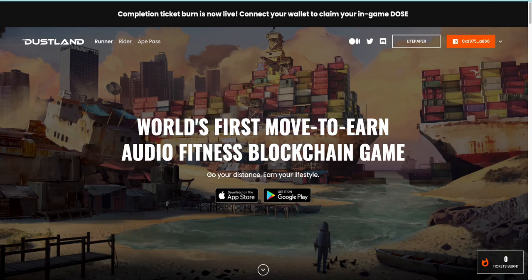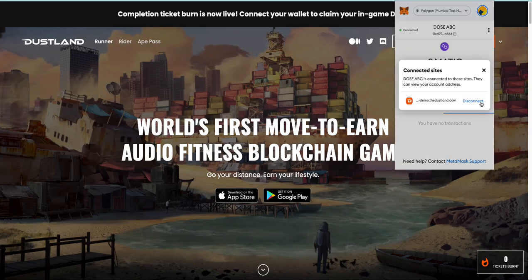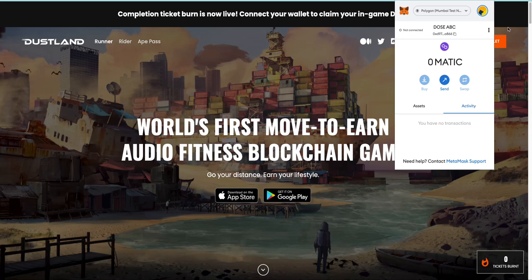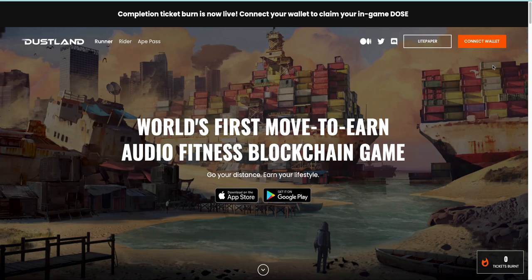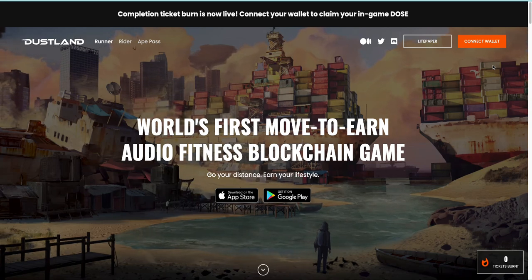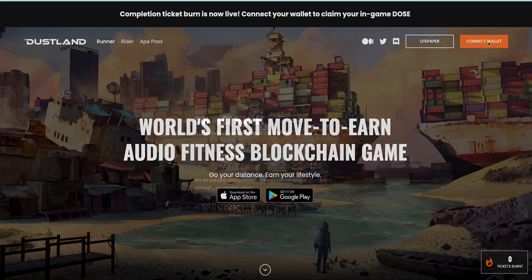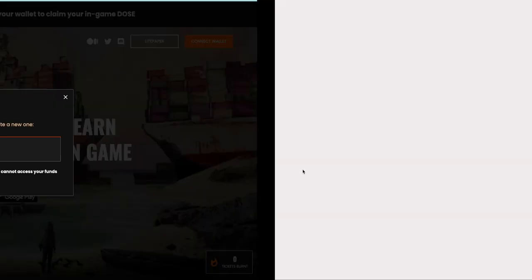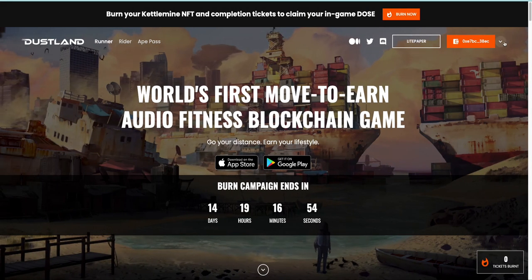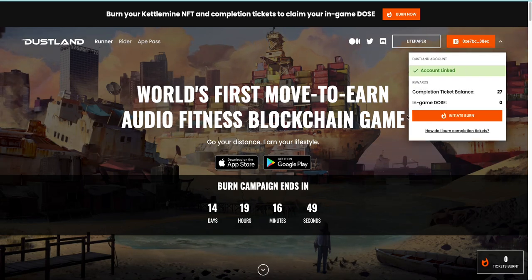Scenario 2: you've been using a game account which is already linked to a wallet. Let me disconnect first. You will still click Connect Wallet, select MetaMask, choose the wallet you've been using, click Next, then Connect. Once the account is linked, you can click this arrow and it shows 'Account Linked.' The next step is Burn — you can click this orange button.